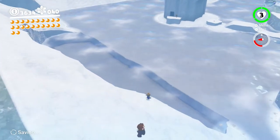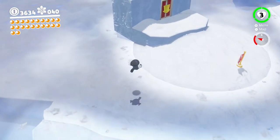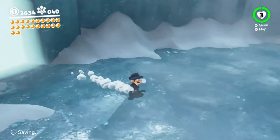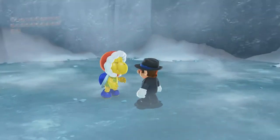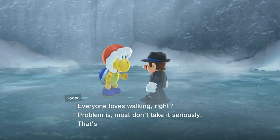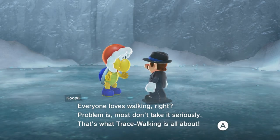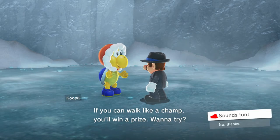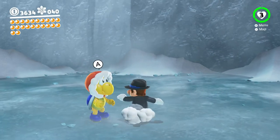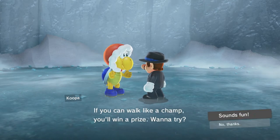So there was that hat door over there. I think this was the other penguin door - yes, it was. This is the Koopa walking section, so this guy's like, 'Hey dude, you up for a challenge? Everyone loves walking, right? Problem is most don't take it seriously. That's what trace walking is all about. If you can walk like a champ, you'll win a prize.' Let's take our walking extremely seriously and give it a try.